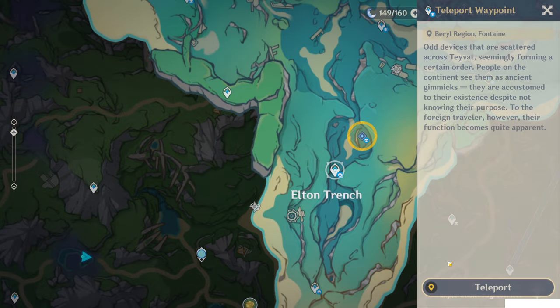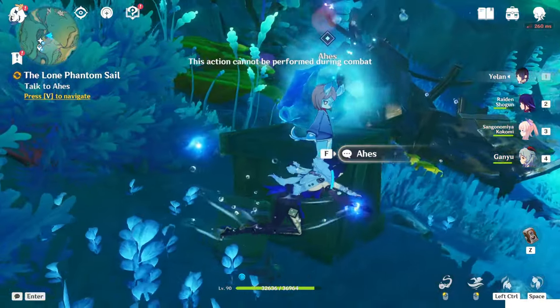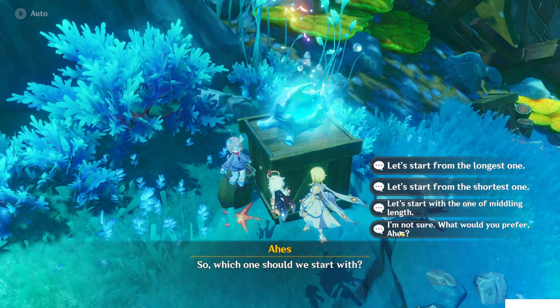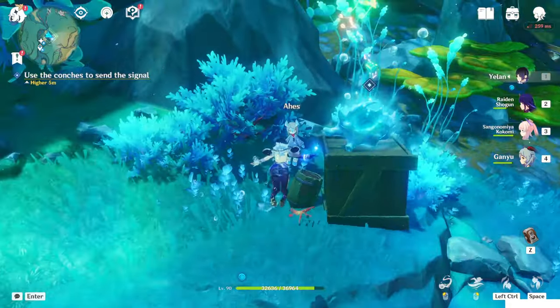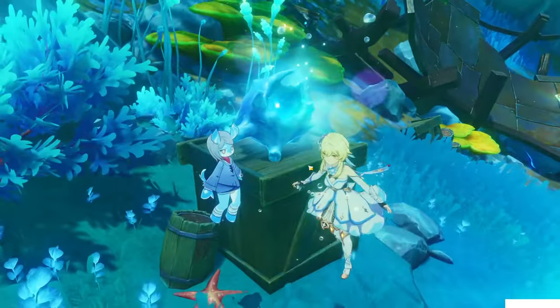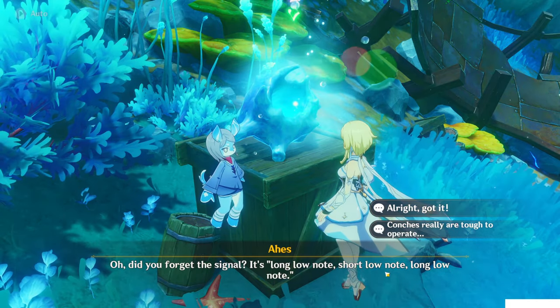Let's go to this location. Here we can talk to Ahes. Just choose the shortest dialogue option, then talk to her again. The pattern is long, short, long.